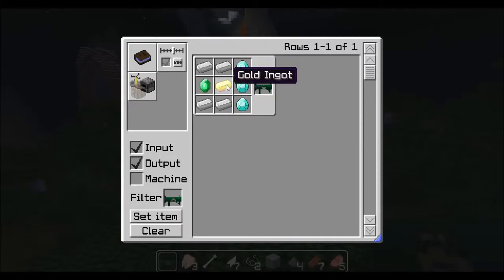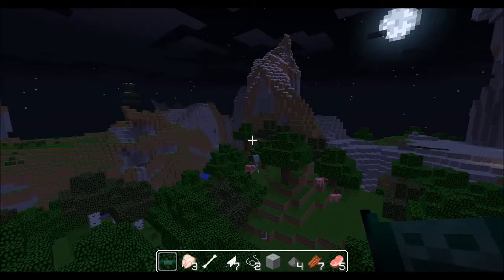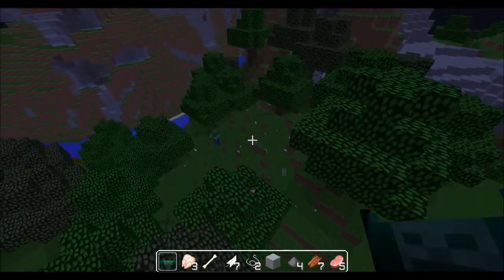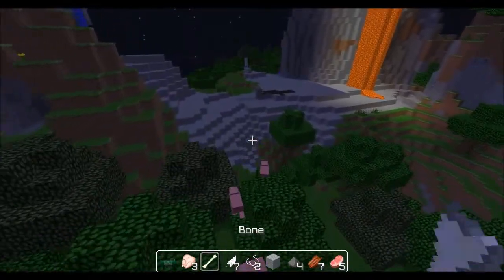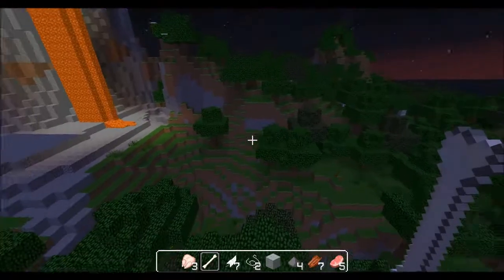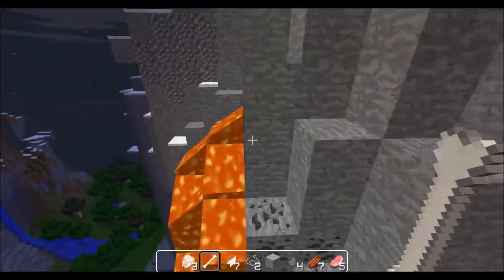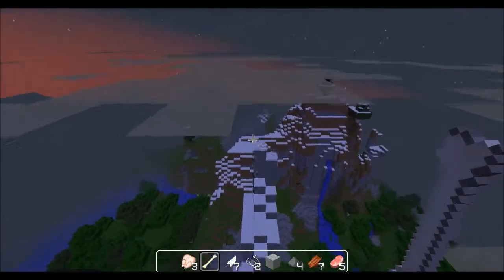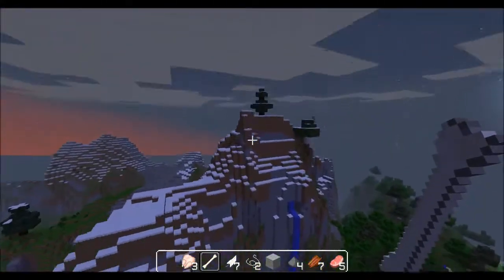The last mob gun is the skeleton gun. Let's kill a pig with it. Okay, that's the skeleton gun and the crafting recipe is with an arrow. So these are the mob guns, guys — all of these guns are mob guns. Awesome mod, guys. If you like this video please send a comment, and if you like this mod you should get it because it's really easy to get Forge and it's really easy to get mods. That is it for today — if you liked it please send a like or comment, both — I would like that. See you later, guys!